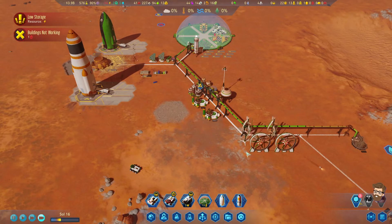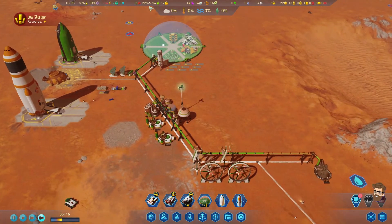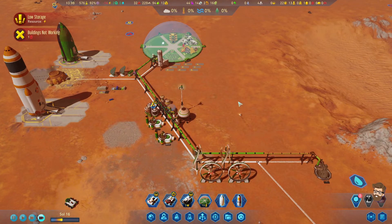Rare metals refinery is waiting on waste rock, of all things. We're burning through the waste rock very quickly, and I've only got 12 rare metals going at the moment.